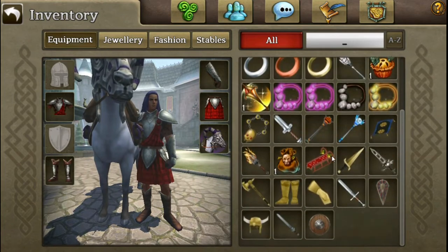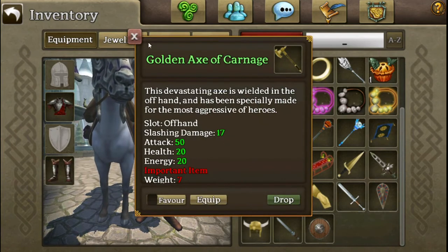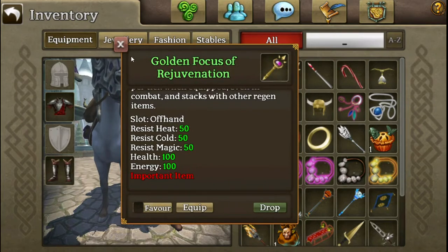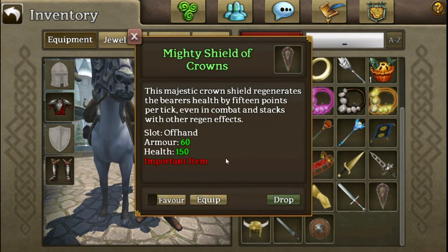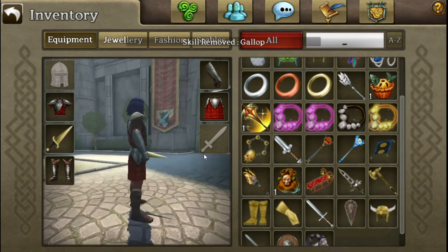For offhands, you've got the classic bodkin which gives you nice regen, nice damage, and some attack and health. Then there's one with no regen but even more attack and one more damage. You have the focus, which is actually surprisingly good because it gives resistances that low levels usually lack, plus decent health, energy, and regen. My favorite low level offhand is the bugged shield because it gives so much health and 15 health per tick, but no attack - so you've got to judge if it's worth it. We'll just throw the bodkin on for now; it's pretty good overall.